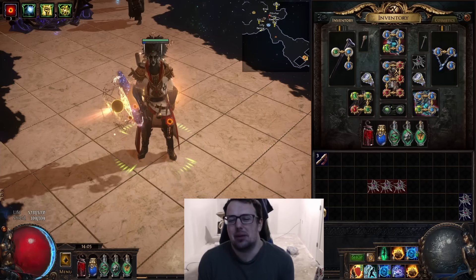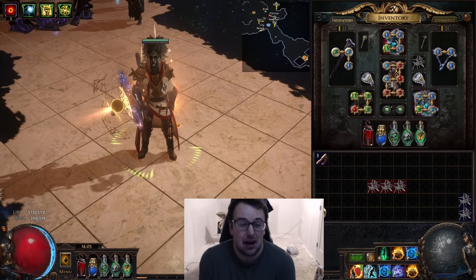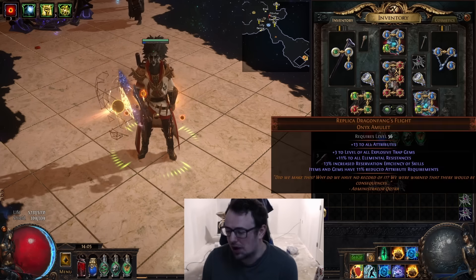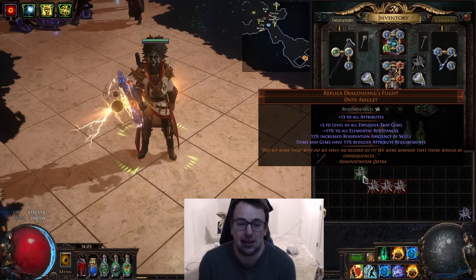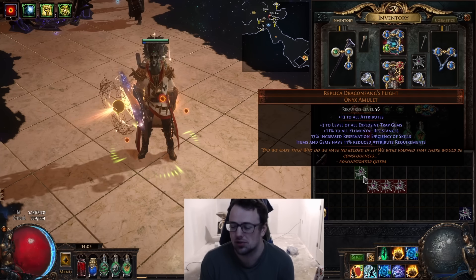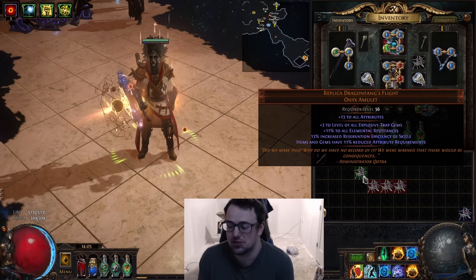Hello and welcome to Exiles. Today I want to talk about my new favorite unique in Path of Exile, which is kind of an off-meta build maker's paradise, and that is Replica Dragon Fang. This was created and added this league thanks to Playlife, who won the hardcore solo self-found ruthless boss kill event, and this is the item he contributed.